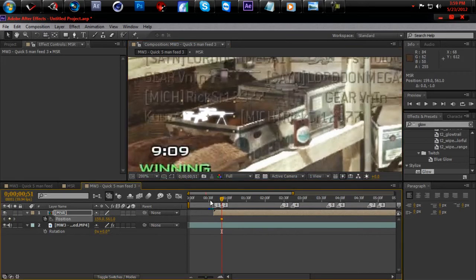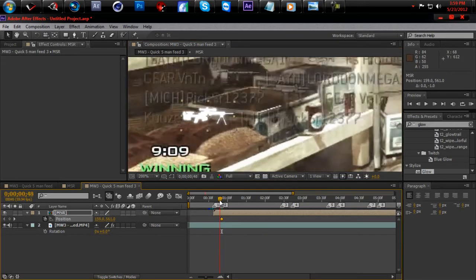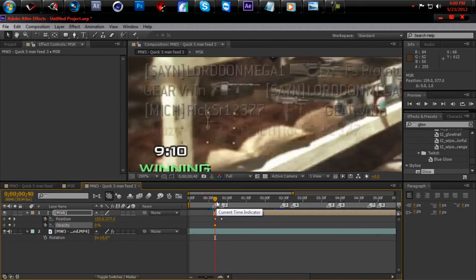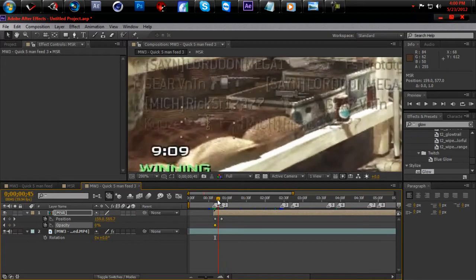Hit P for Position and take it back to the marker where the kill feed just starts fading in. Then hit T for Opacity, bring it down to zero, hit a keyframe. Hit U to look at all your keyframes and bring the opacity back up to 100 halfway through.